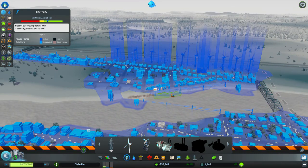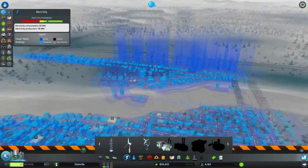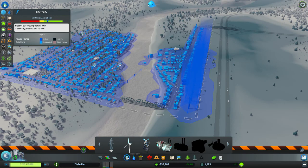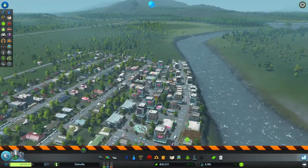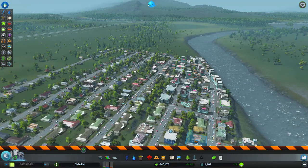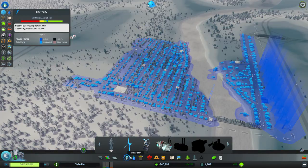Let me get rid of those power cables — they look a little bit ugly. We're going to need those power cables to stay there though. We've got some houses getting rebuilt — something else will build there, nice and new. This town is coming on so well, genuinely so well.